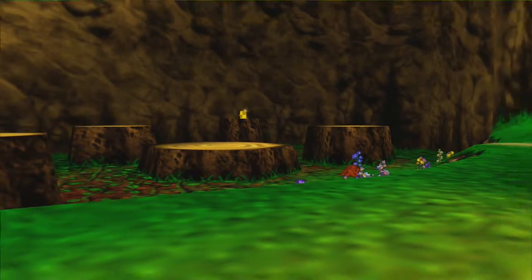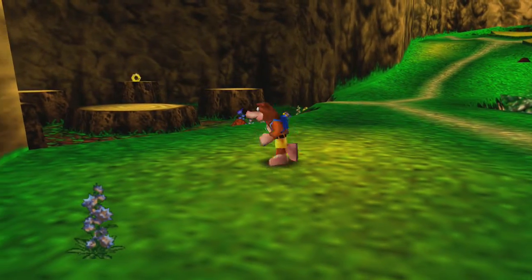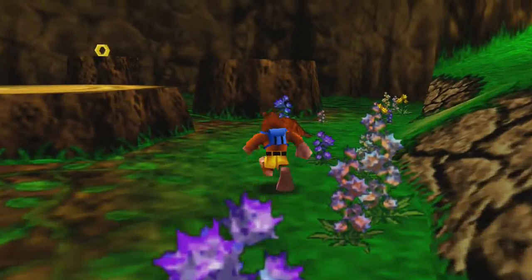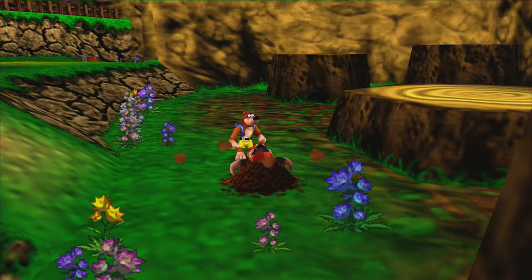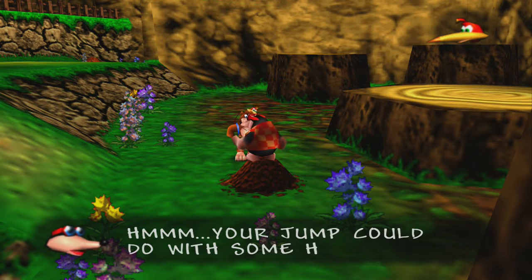It's still basically the same. If you play the Nintendo 64 version, it's a little bit different. But let's go to this mole hill over here. The mole knows a lot about jumping because he never jumped in his life.